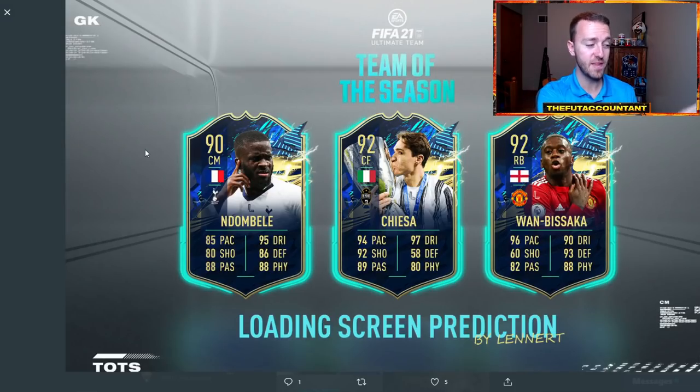If you look at these cards and they have these types of stats — this is a prediction thrown together by Leonard, I'll put his link below — this could be an insane Team of the Season squad throughout the next couple of weeks. All of these cards look absolutely incredible. Even from the stats released on the loading screen, if Ndombele has 86 defending, that's like a plus 12 or plus 13 upgrade. Chiesa with 94 pace and a 92 rated card is a huge upgrade. Even Wanbisaka with 90 dribbling would be absolutely insane.